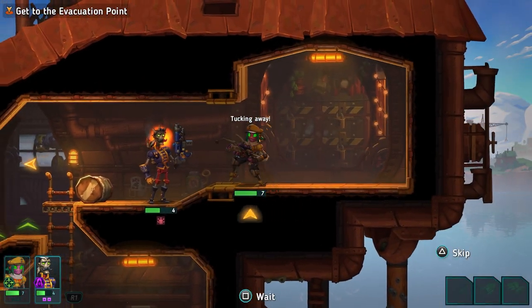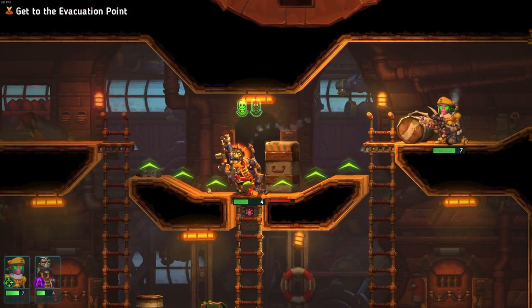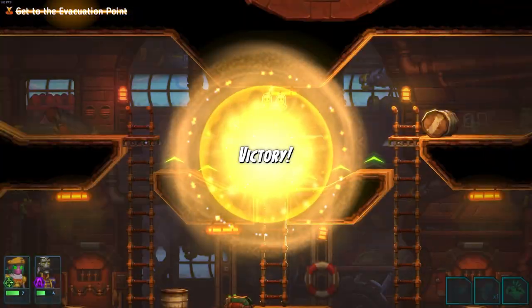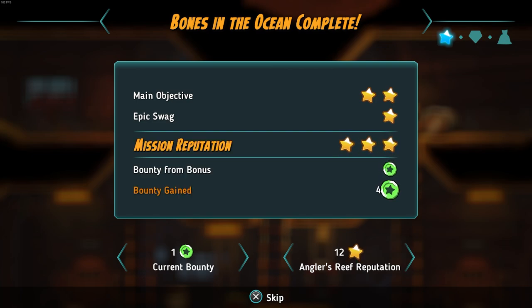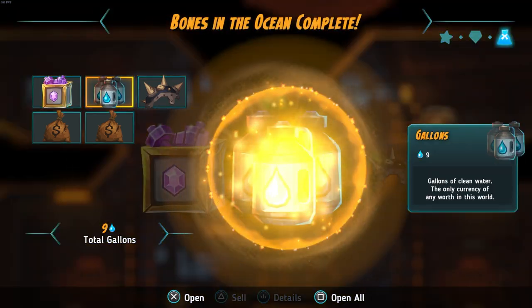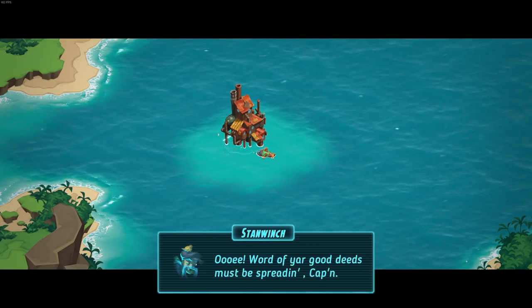Alright, victory for us. That wasn't so bad. We now officially have five bounty, but we also have enough reputation to get to that area above the tavern. Got some more fragments, gallons, gallons, gallons, and a hat - a small spanky helmet.